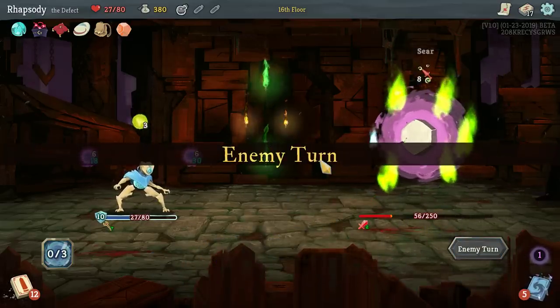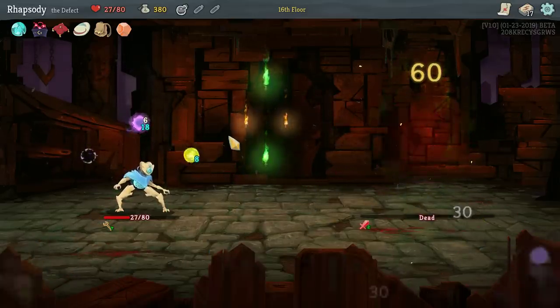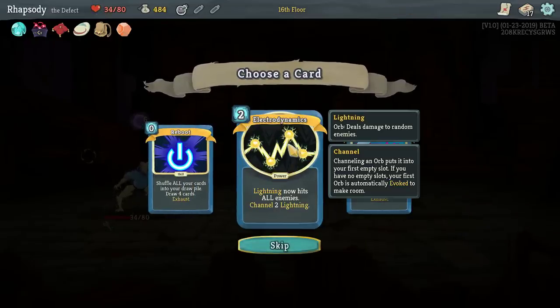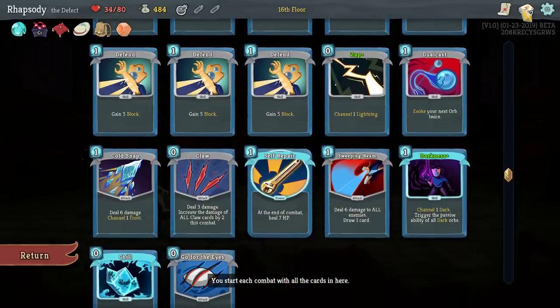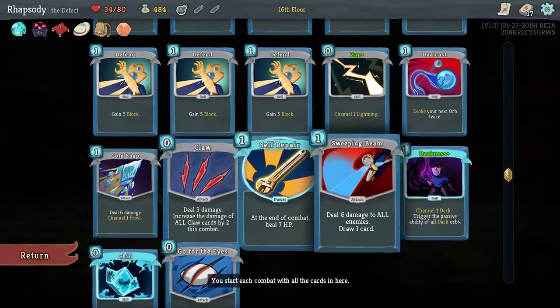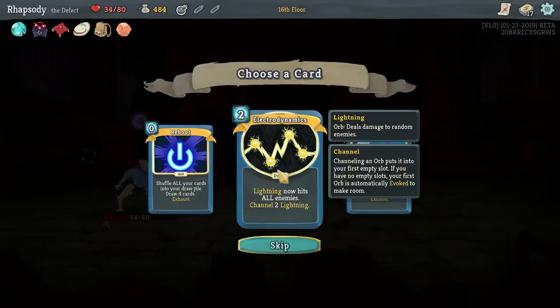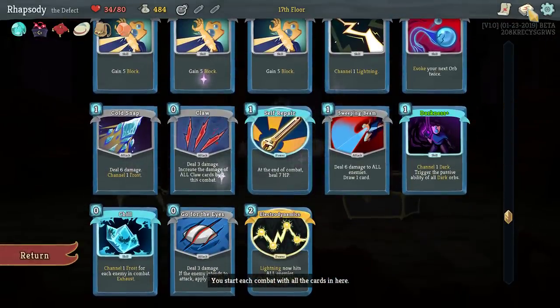I'll hold here because now dual cast is lethal. There it is — popped him. Electrodynamics: lightning now hits all enemies, channel 2 lightning. The big reason to take that, even with a lot of other orbs already in the deck, is because the area of effect on the next floor is really, really important — it just becomes insane.